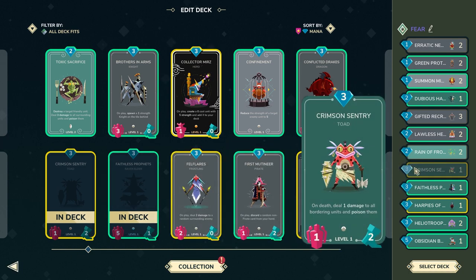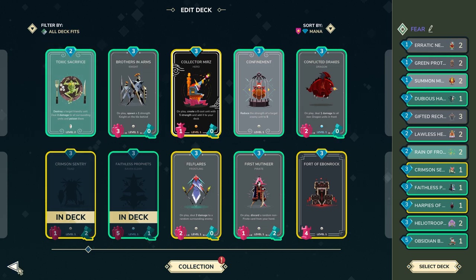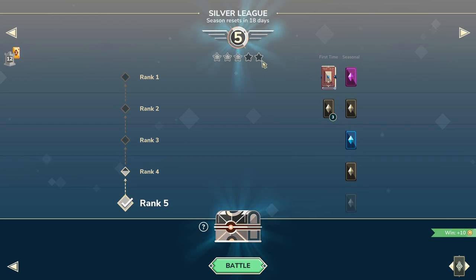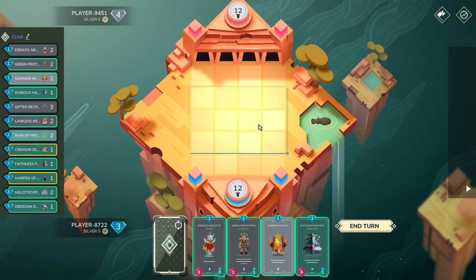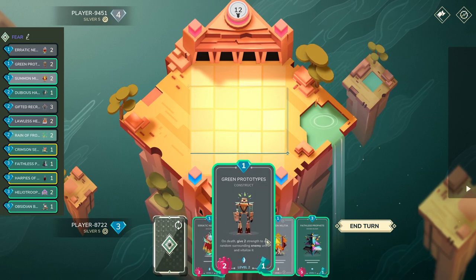Toxic sacrifice is actually so good because you can do erratic into toxic — that's already three mana and you cycle faster. But anyway, we need two games to get to Silver 4 and we're going to do that this episode. For our very first opponent, I don't think this is a bot, so let's think about what we should do.